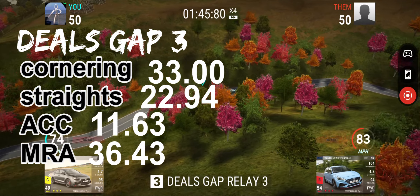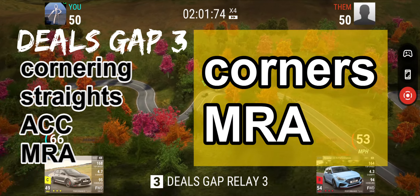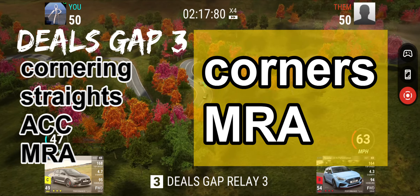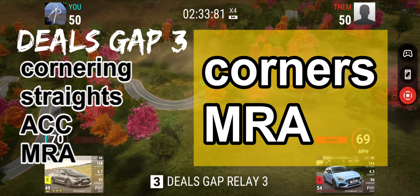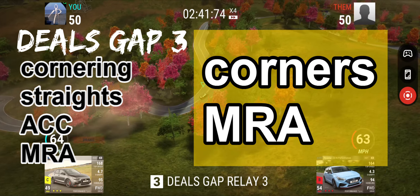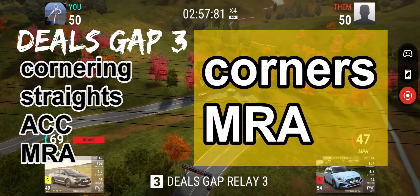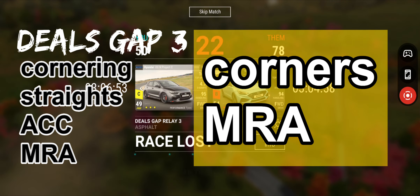This is why it's good to actually know your cars and know roughly the MRA on certain cars — otherwise you're just going to have to keep checking Top Drives records. Pick one that's good for corners and one that's good for MRA, which is mid-range acceleration. Anything over 60 miles per hour upwards is MRA; anything below from 0-60 we count as a requirement for good acceleration.